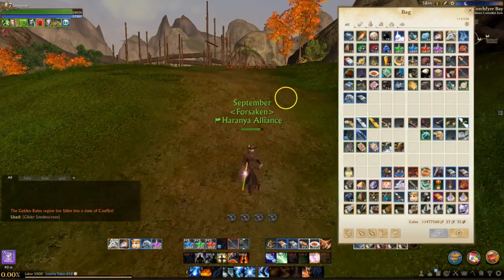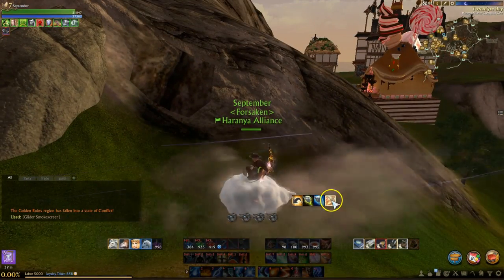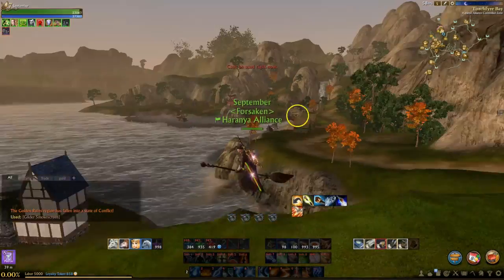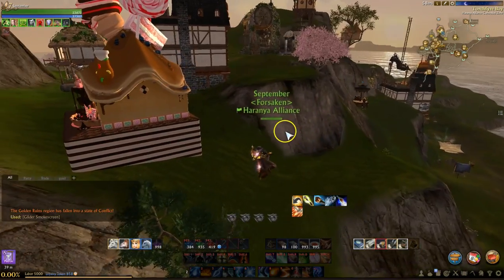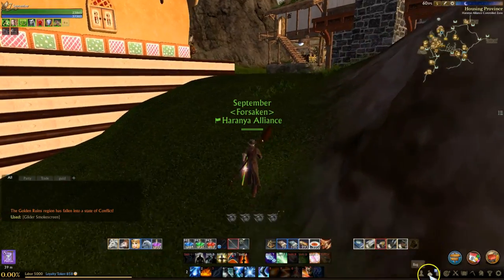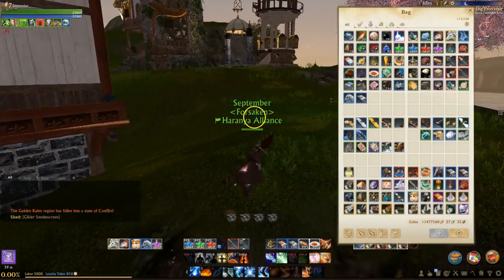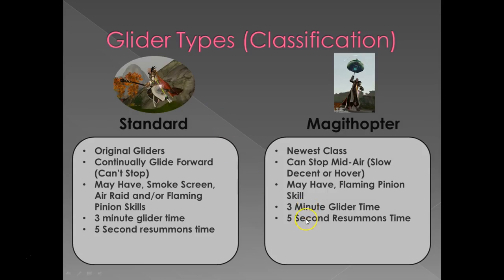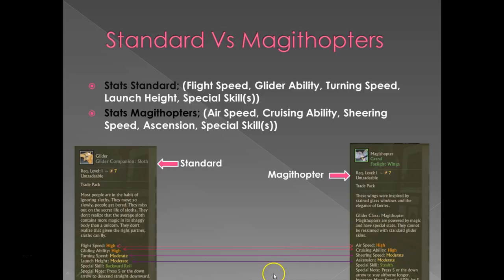The last difference between the standard glider and the magithopter is how they look in game. The standard glider has a bar that you hold on to — the broomstick is an exception — and you use it like a hang glider. Whereas the magithopters are more magical with wings or clouds. No matter which glider you choose, they all have the same glide time of three minutes, after which you're automatically de-summoned and fall, and they all have a five-second resummon timer. One more difference: the standard glider and the magithopter have attributes with different names — air speed, cruising speed, shearing ability, and ascension — but what they do is exactly the same.